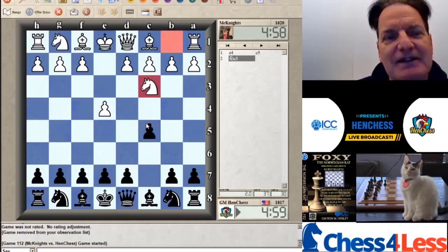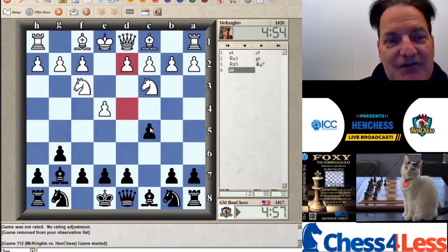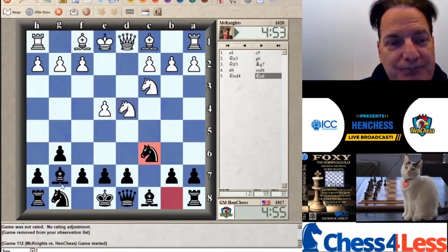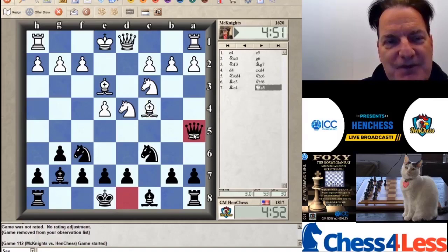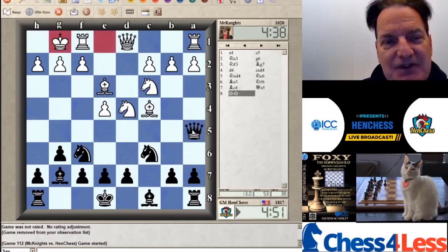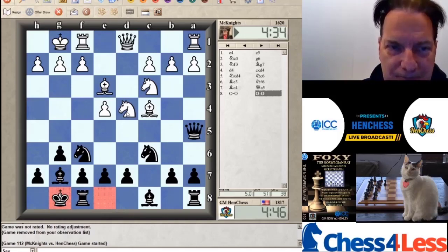Let's go Sicilian and see what he's got. Everybody has their thing against the Sicilian defense. This is pretty main line — super main line. Bishop C4 is one of the best ways to play, and Anand himself plays like this with the white pieces. Queen A5 was recommended by Roman Dzindzichashvili and Lev Alburt in Chess Openings Explained. Castles is in fact the best move.